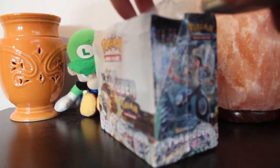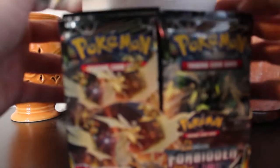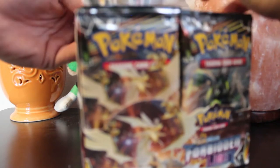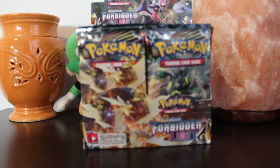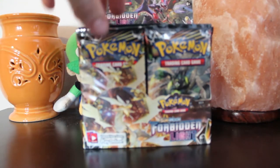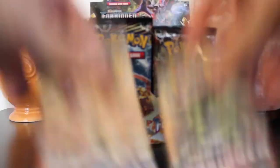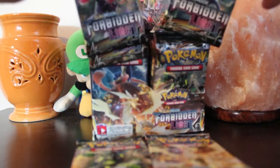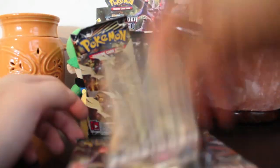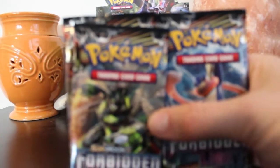I'm psyched just looking at this. Oh yeah, Sun and Moon baby. Let's open this bad boy up. You've got to fold it properly, otherwise you're just not doing it right. I'm going to go straight up one, two, four, six, eight, and nine. That's how we're going to do it. Let's check out these packs here.